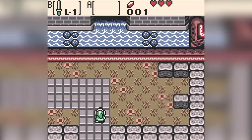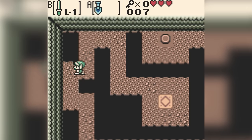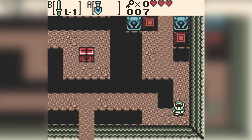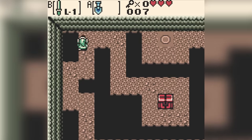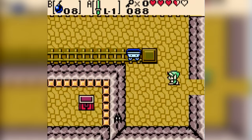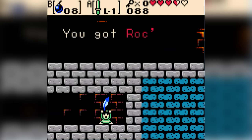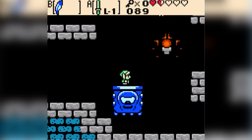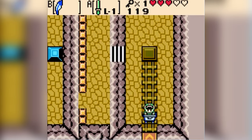Let's see if Oracle of Ages will perform better. The intro sequence is a bit longer than Oracle of Seasons, but it doesn't force us to jump at any point. I even managed to get to the first temple, and thankfully there are no mine carts this time around. Sadly, the second dungeon features mine carts that will force us to jump, and this temple is also home of the Rock Feather — there's a lot of jumping going on. So this is as far as we can go.